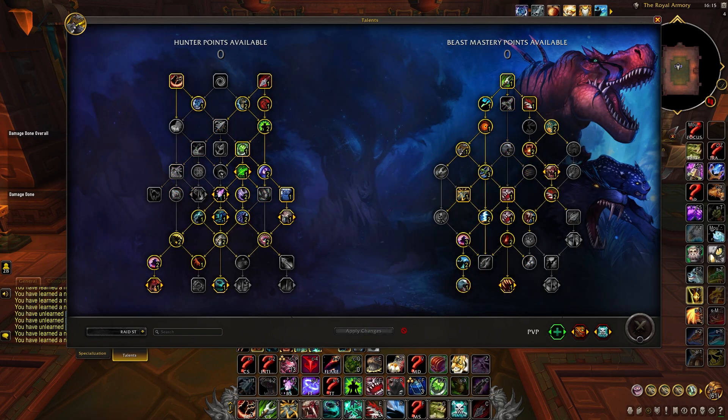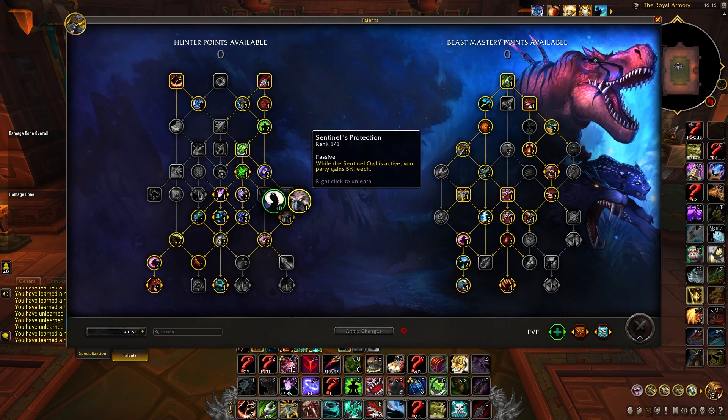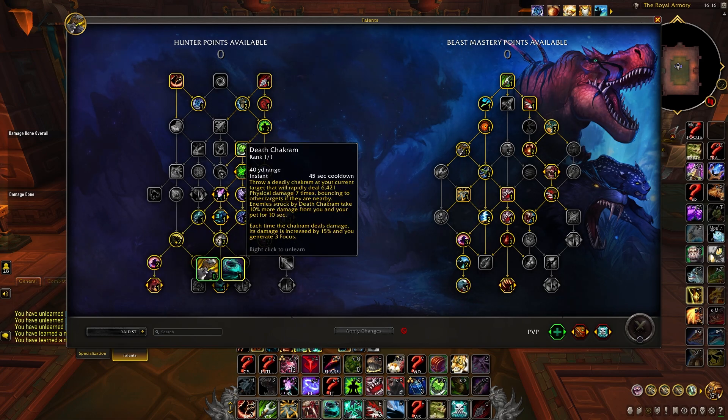Moving on to the raid build, the class-specific talents aren't too dissimilar. Depending on the fight you can play around with different utility abilities — Counter Shot, Tar Trap, and Tranquilizing Shot aren't going to be necessary on every single fight, so instead you can pick up more movement speed in Pathfinding and maybe even Sentinel Owl just to give your party some passive leech whenever you use it. Blizzard please give us a raid buff. Outside of that, nothing really changes — we're still going to be building towards Alpha Predator and Death Chakram.